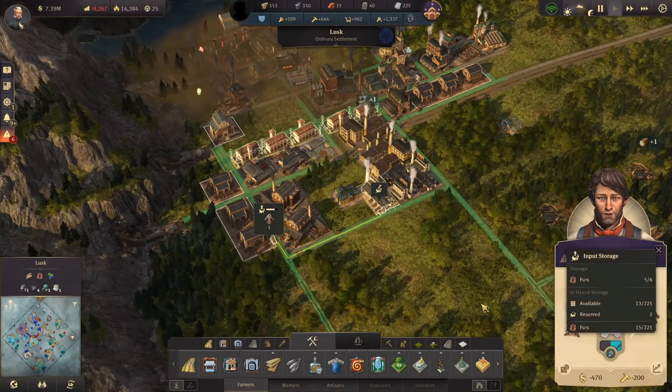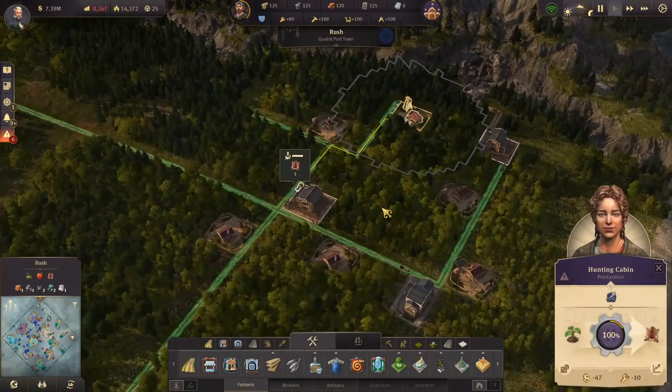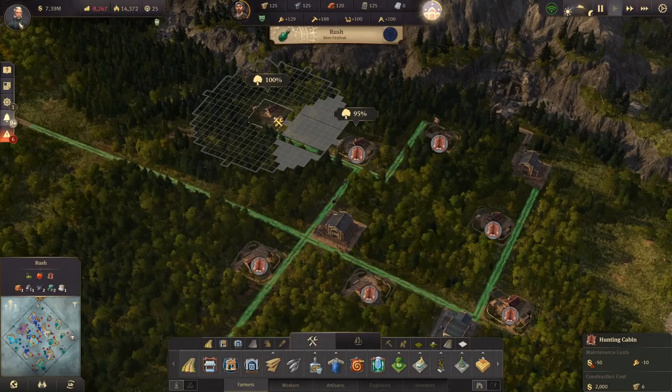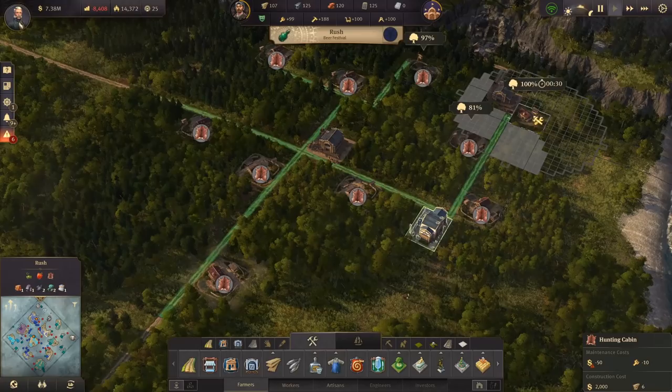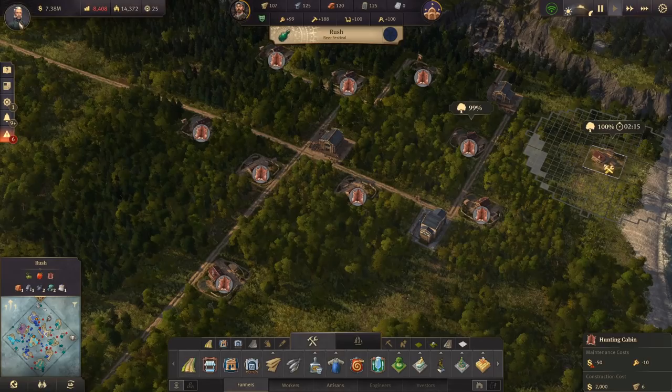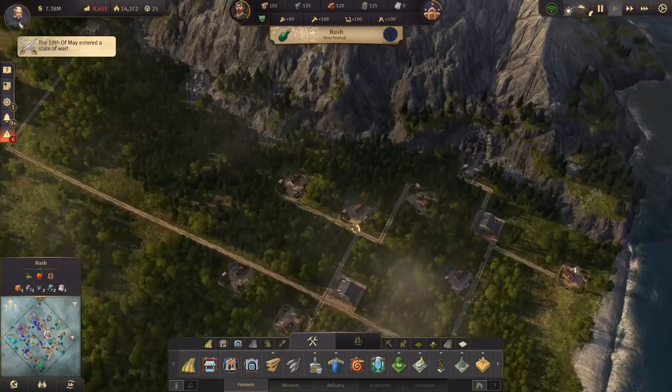Fur-wise, how are we doing? It seems like we're not actually delivering that much fur, so maybe I can do something to improve that. We make fur on Rush. But it feels like for whatever reason we're just not getting as much as we could be. Let's try adding more fur production there — it barely takes any amount of people at all to do this. Just smash these down everywhere. All right, that's a lot of fur — that should be good.